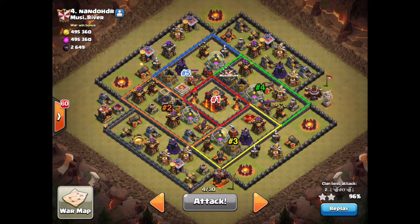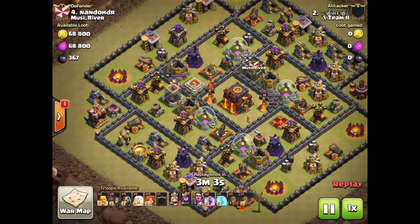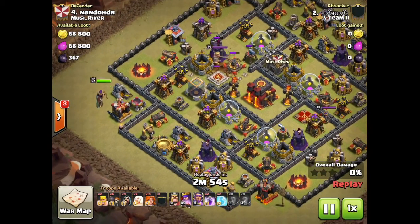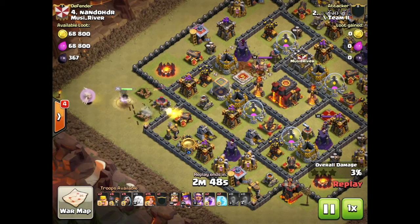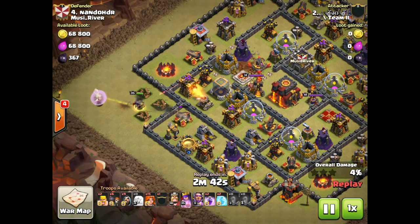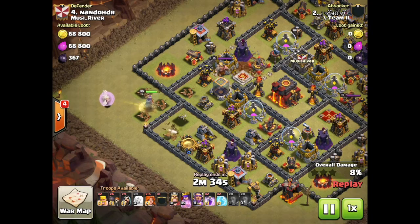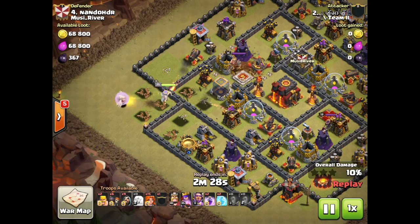As we transition to this next replay, think of it as a resource ring base with a couple of dividing walls to trip you up a little bit. I come into this base with the new Valkyrie-focused strategy. I use Queen Walk along with four Earthquake spells to split up two or three compartments. I use the Queen Walk in the west and take out some of the point defenses — deterrents for the Valkyries, if you will. As the Queen starts working her way into the base, I'm using five healers because I only have a level 35 Queen.